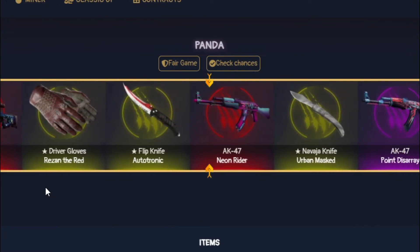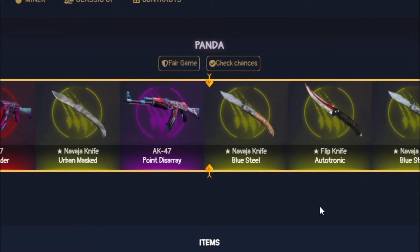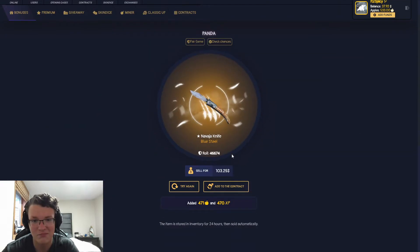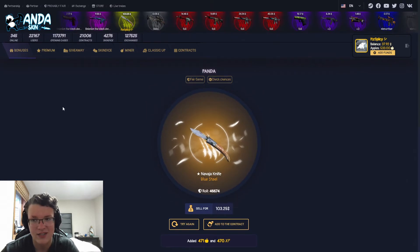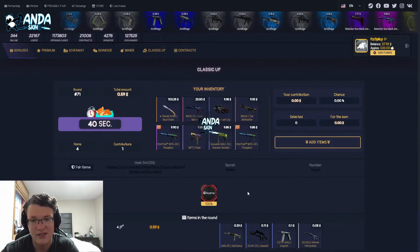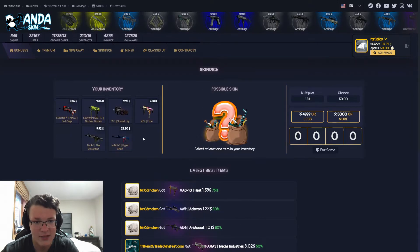It looks like we're going to get the Point Disarray. Actually no, we're going to get the Navaja Blue Steel. Okay, I like that. Hell yeah, that's freaking sick as hell. Alright, let's go into Skin Dice and let's go ahead and grab the first of the skins.